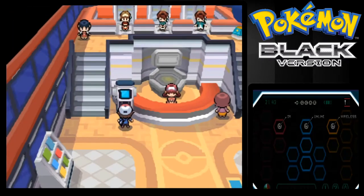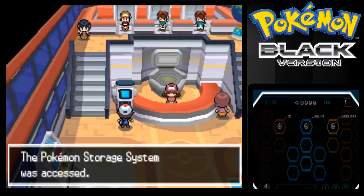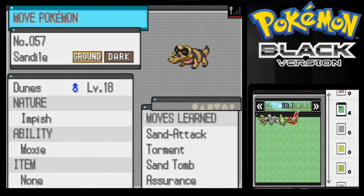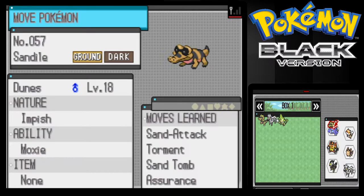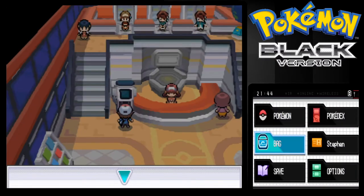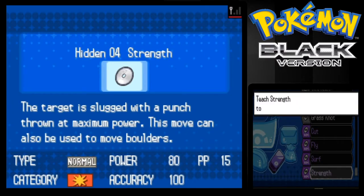I'll show you this inside the Pokemon Center. I'm going to move Pokemon — not deposit, I mean deposit. Now, can Dunes learn Strength by any chance? That'd be nice. Are you kidding me? That is absolutely dumb.